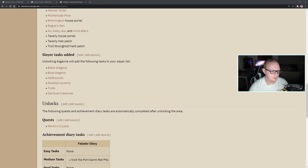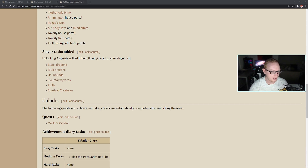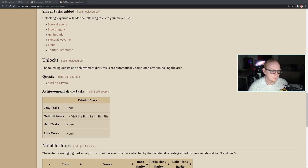Slayer tasks that will be added include Black Dragons, Blue Dragons, Hellhounds, Skeletal Wyverns, Trolls, Spiritual Creatures, and Cerberus. As for unlocks, the only quest that's auto-completed here will be Merlin's Crystal, and the only task that is auto-completed will be the Fort Sarum Rat Pits. With Merlin's Crystal being the only auto-completed quest, there are quite a large number of quests you'll be able to complete yourself, so there's going to be a lot of juicy quest experience in Asgarnia.